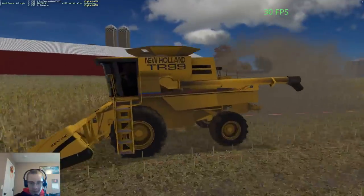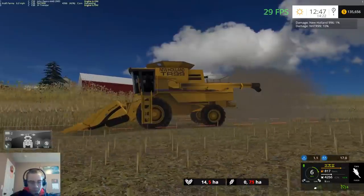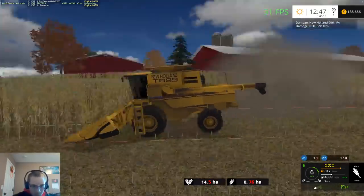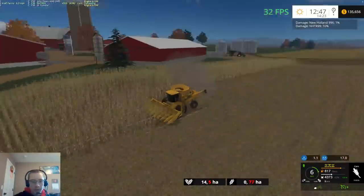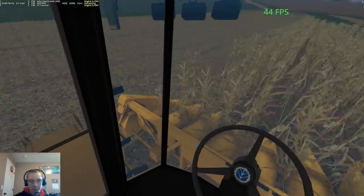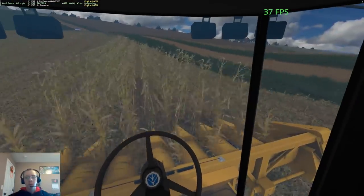The dirt on this combine is definitely accumulating pretty fast. You can see our header is starting to get dirty. Right about there is where our header should be — I just raised up the header a little bit so it kind of goes with the level of the corn stalks.